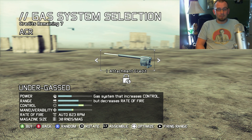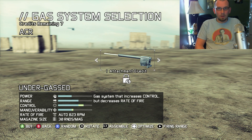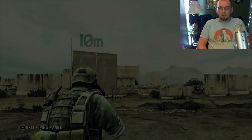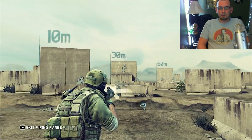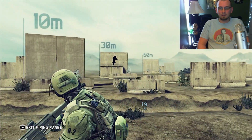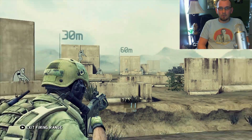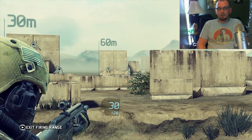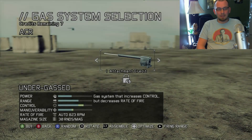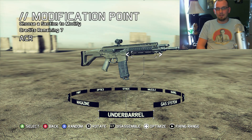You can go through each attachment and it tells you what it helps and what it may hurt - it may add more or less maneuverability, or add more control. If you just want to try it out, go to the firing range. It's a great way to try your guns from the hip, from different distances, and see what the difference is between zooming in a little versus zooming all the way in. You can really tell just how big a difference each little change makes to your weapon.